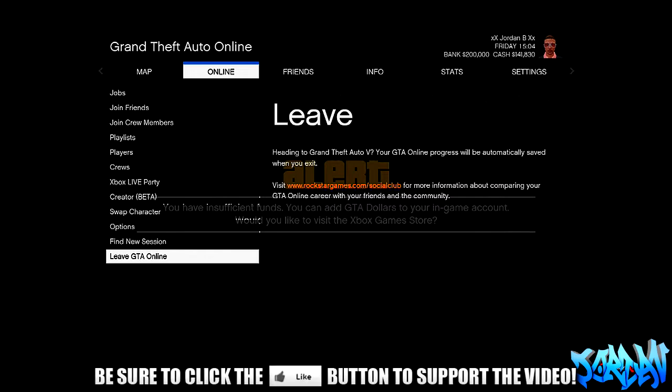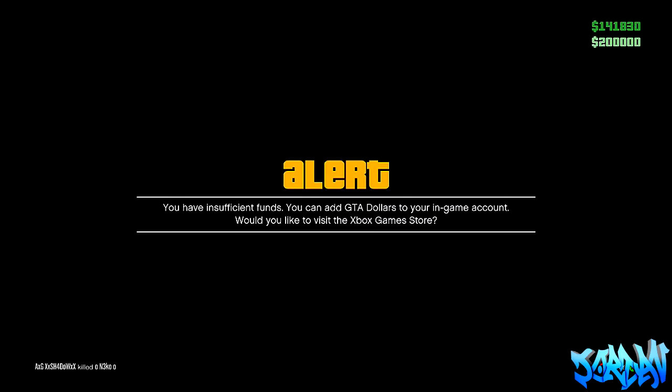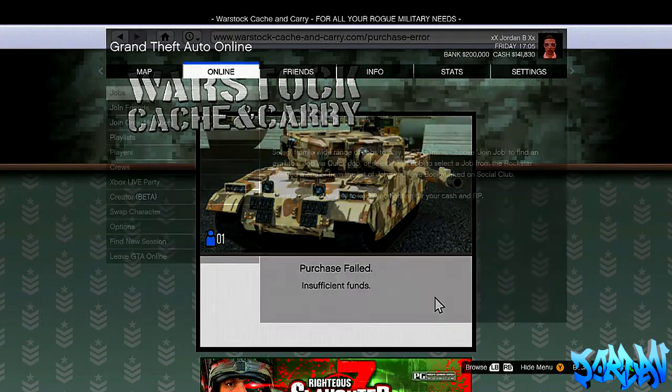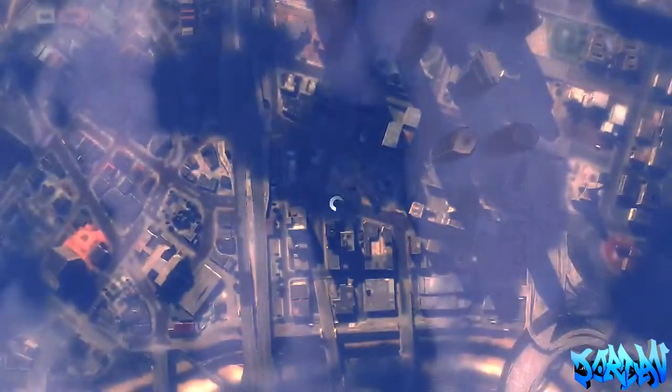Now you just want to go to Online and hover over 'Leave GTA Online'. Once you've done this, press Start again and this should pop up: 'You have insufficient funds.' Now we're going to do the same thing again — hold the Start button down, don't let go, keep hold of it, then let go and press A or X immediately after. And as you can see, this will happen.